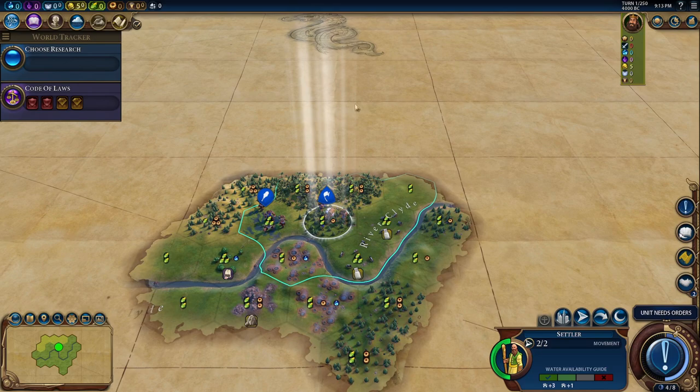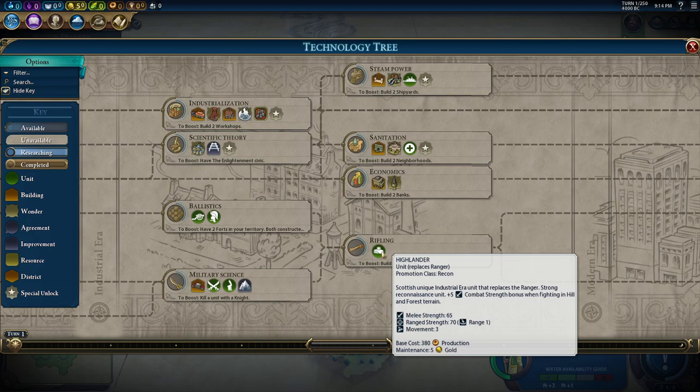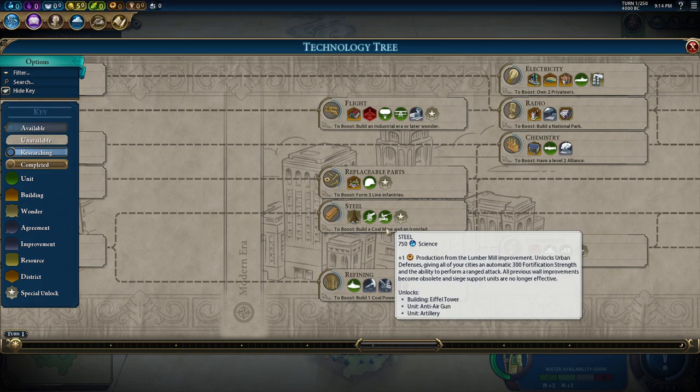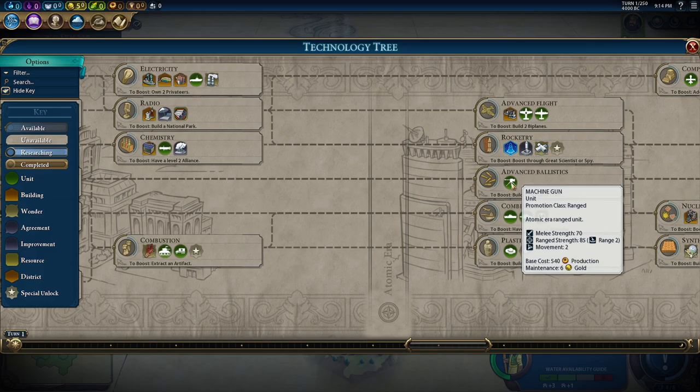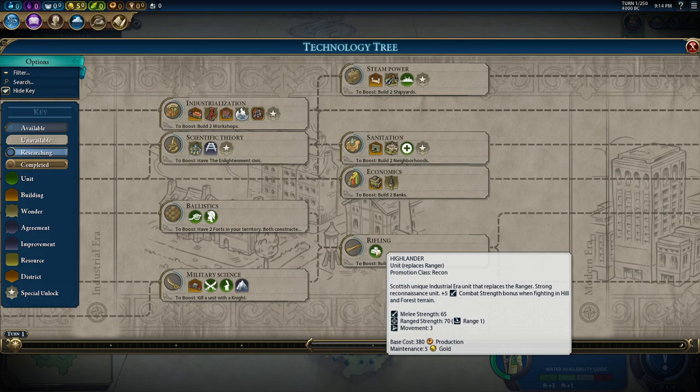There are only three other civs on the map, but it's going to be pretty tough even with that — they scale pretty hard late in the game. We need to get to rifling. These units are pretty strong: 70 range strength. Compared to a field cannon at 60, that's an extra plus 10. A machine gun is 85, so it is weaker than a machine gun, but it's a lot earlier — basically one and a half hours earlier. And by the time we get there we should have cores, up to 80 range strength.